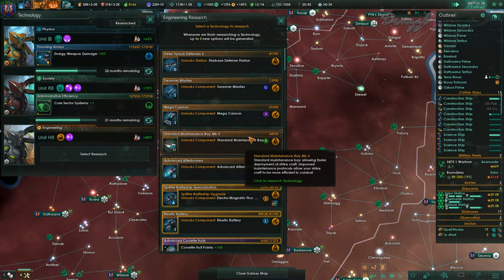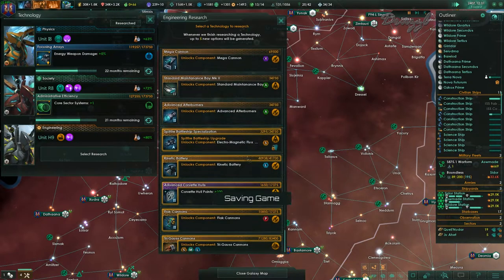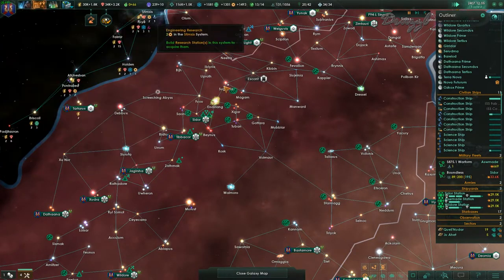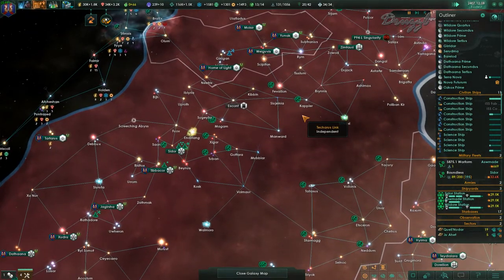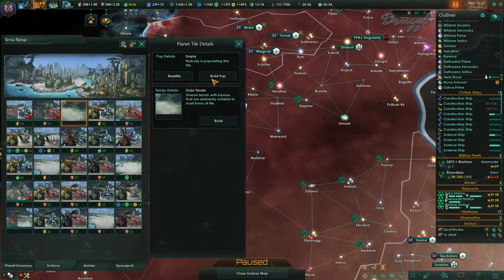What do we want next? I could go with a standard maintenance bay — that sounds bad, but let's do it. We'll upgrade the Swarmer once we get that done. Oh, these guys are gone.